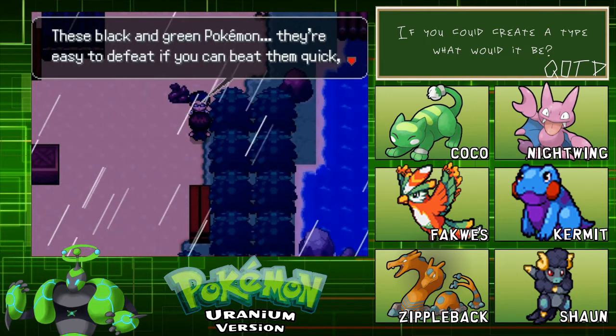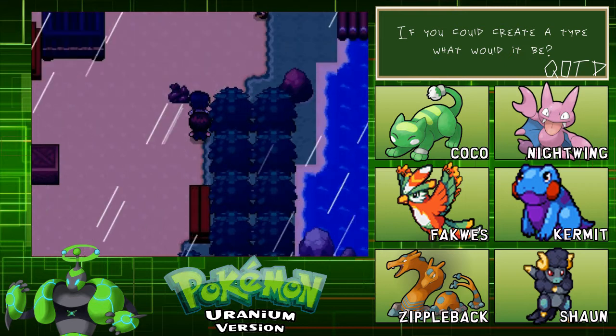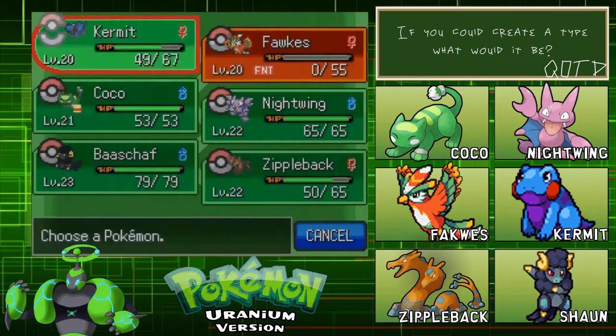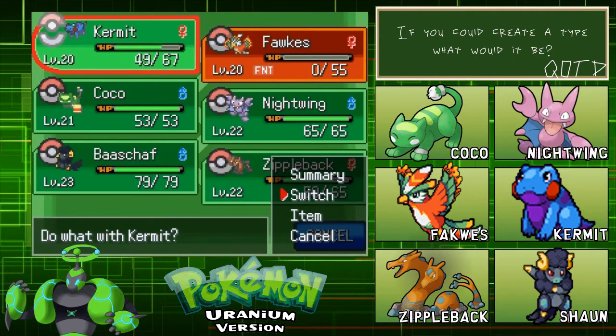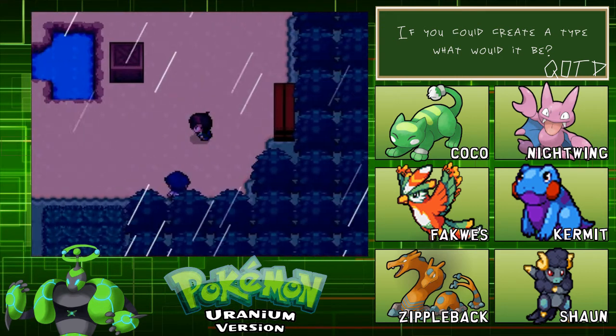These black and green Pokemon - they're easy to defeat if you can beat them quick, but their attacks are stronger against everything, especially dual-type Pokemon. Do we have many dual-type Pokemon? Kermit is... wait, who's not dual-typed? Damn it, all of our Pokemon are dual-typed. Well, we're pretty much screwed.